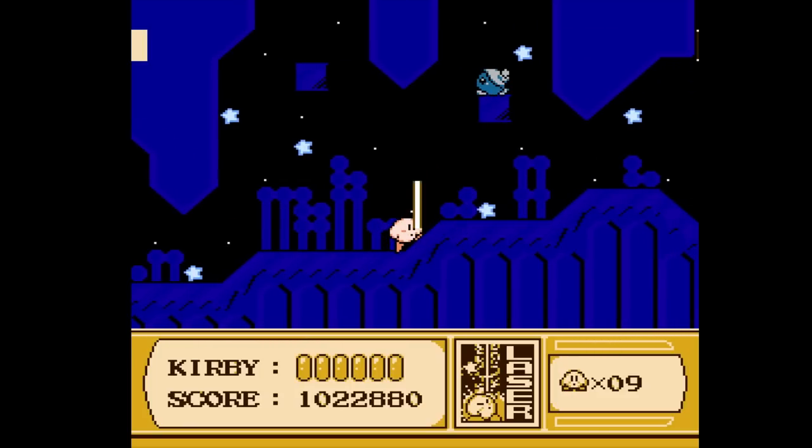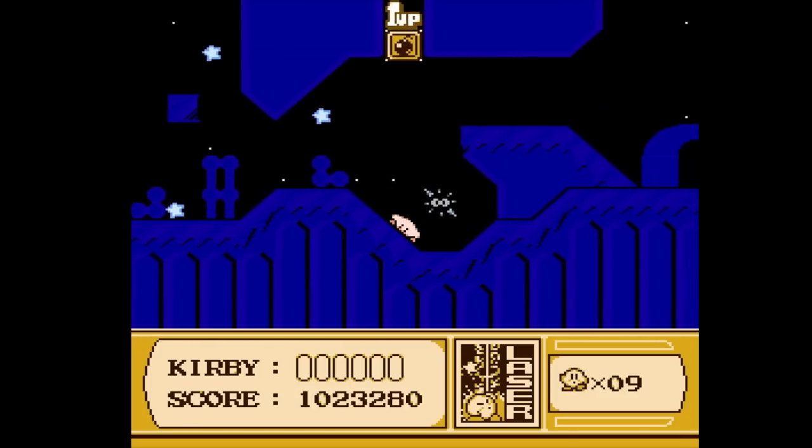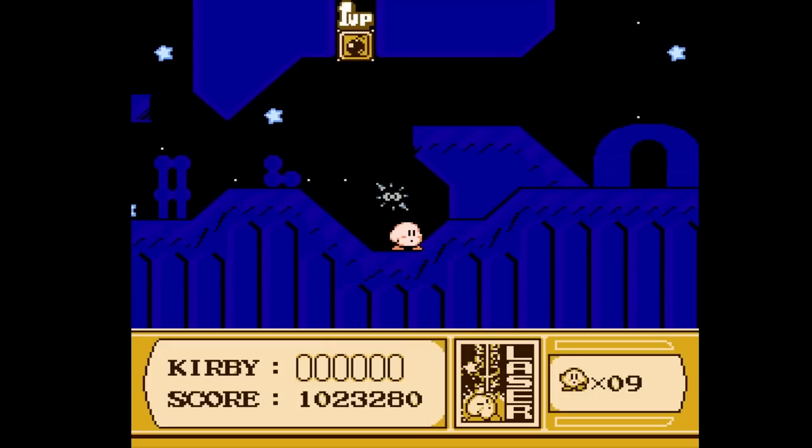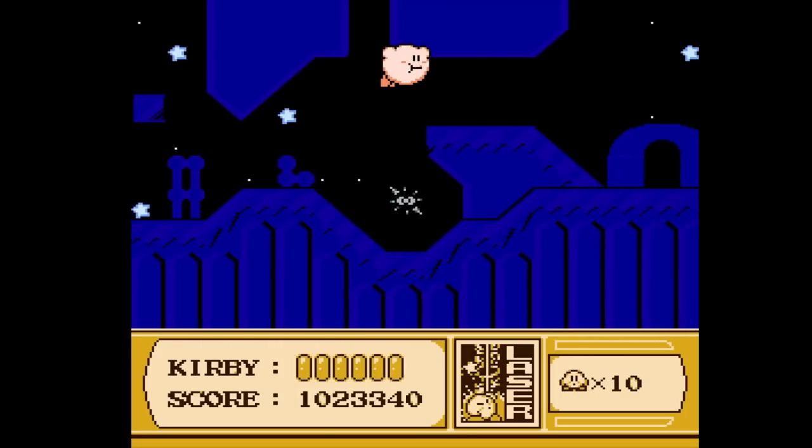I love this sort of darker blue color palette. Oh, and there's a 1-Up! I think what we need to do is be very careful, duck under here, and then shoot this the other way — and get ourselves a 1-Up, or 10 lives again. That's good. Now we'll go into this igloo.